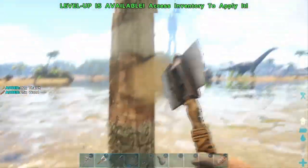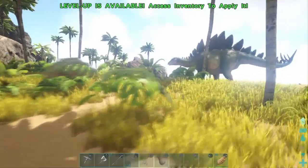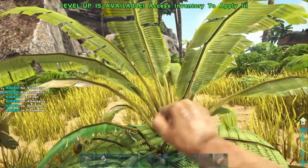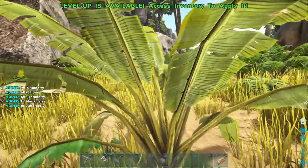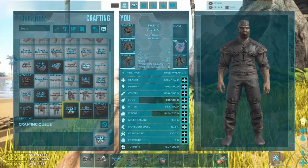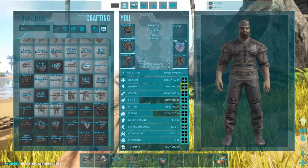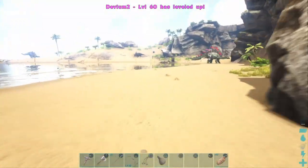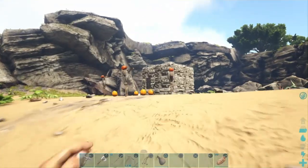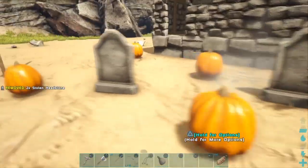Here's a hot tip - don't steal a dinosaur's egg. It will try to murder you, except the moschops. See this stegosaurus egg right here? The stego would murder me if I stole it. Don't steal eggs unless you are absolutely sure you can kill the mother or father.